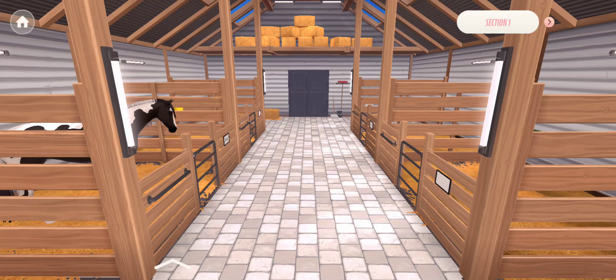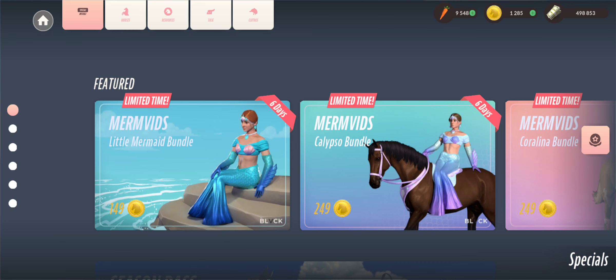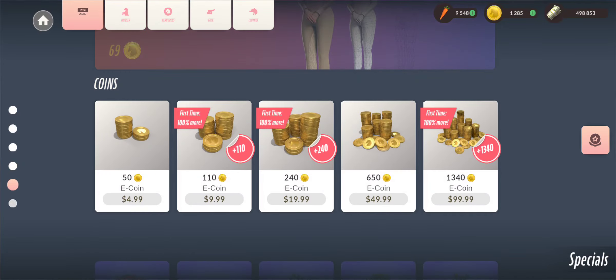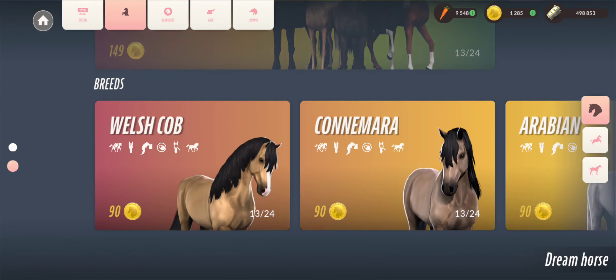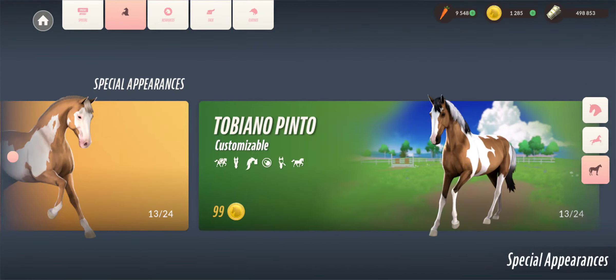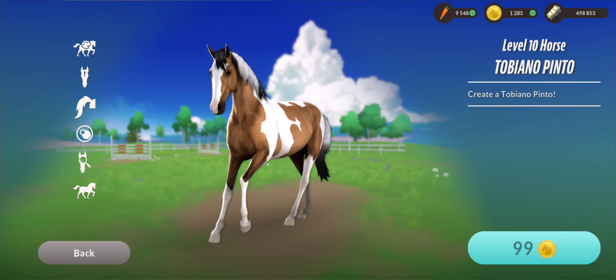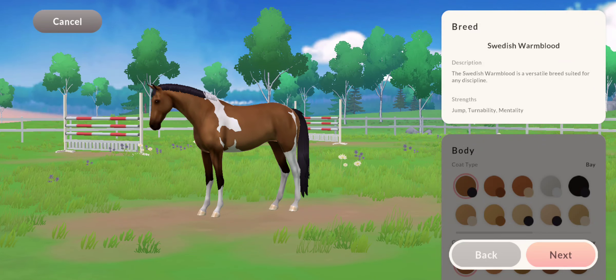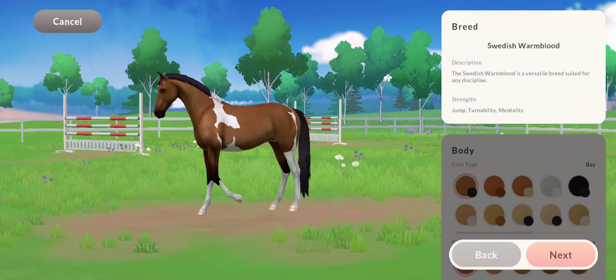I've made it into the market. We're going to go ahead and do the tobiano pinto. I have enough e-coins to do it. All of my horses are Swedish Warmbloods.